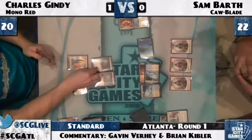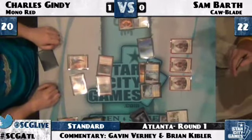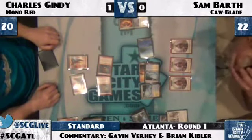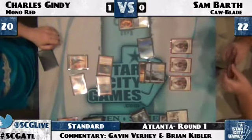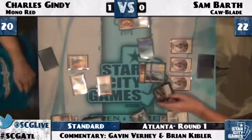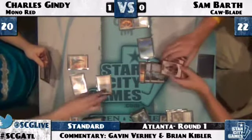If you have Hero in your hand — second Goblin Guide! He's going to play second Guide and then attack with both. He reveals Jace, so Sam will get no advantage off the top of his deck. Is this a Dismember? Dismember one, probably double block the other — or triple block. Yeah, triple block makes sense.